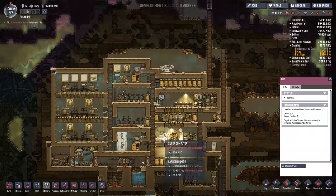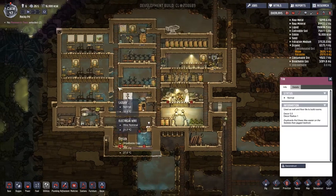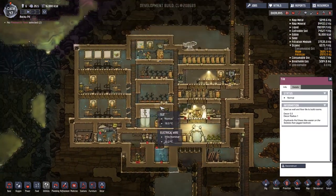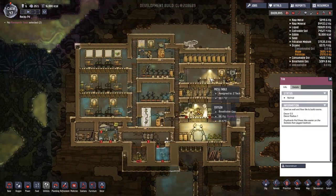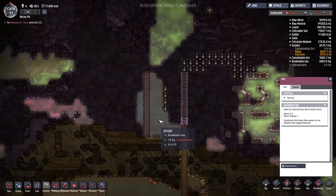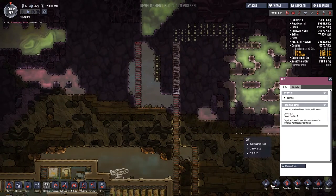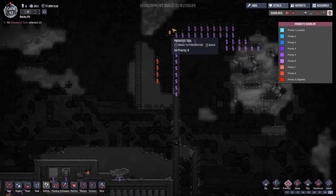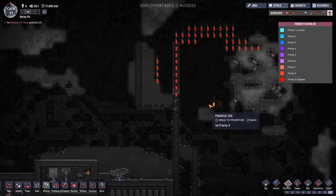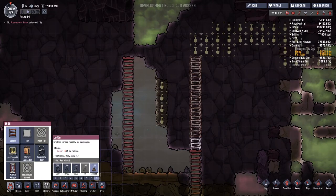Hey guys and welcome back to Oxygen Not Included. We are in the rocky pit that is my space colony, doing kind of okay. Last time we managed to get ourselves an extra two colonists or duplicants. We went and dug ourselves a whole load of algae out, and we are on our way to get ourselves some bleach stone so that we can keep our duplicants' hands clean.